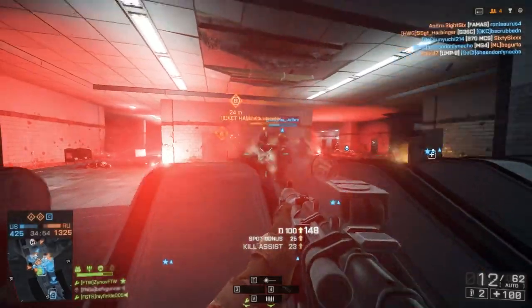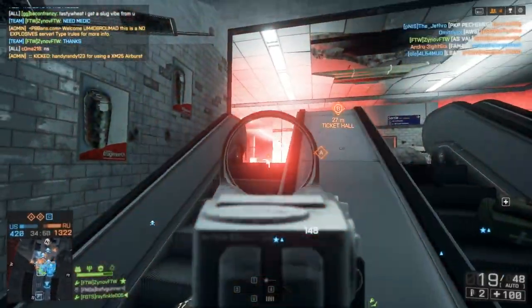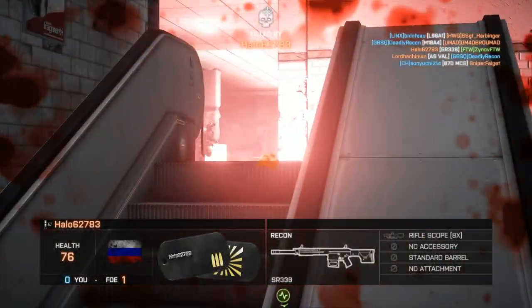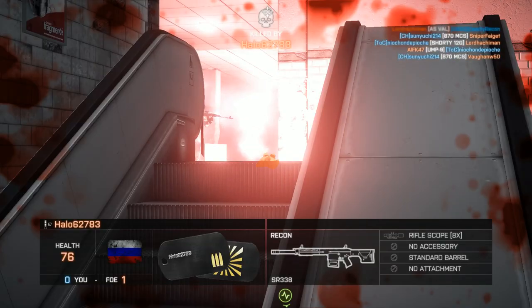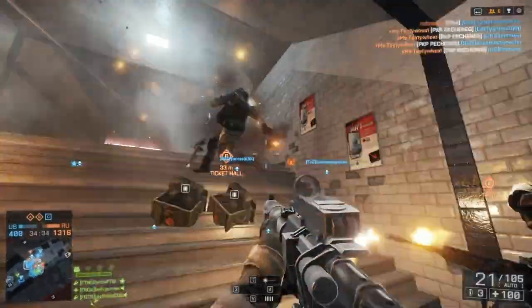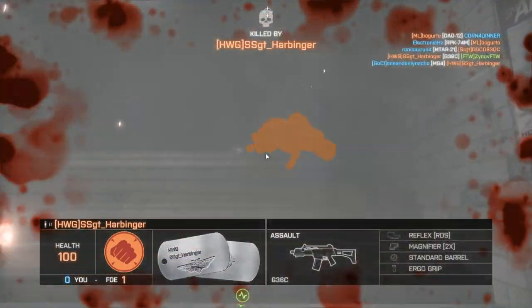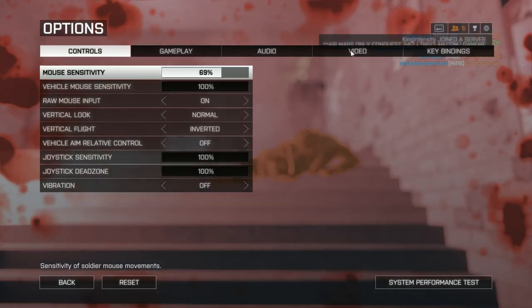I personally think that the Riot Shield will be a fan favorite to use on Operation Metro, but reaching those corners and pushing up in Rush will be a breeze once we actually have it. I do kind of hate those stalemates at the B flag, because it's just full of airburst users, which can be really frustrating. Anyways, those are all the weapon assignments that come with the Dragon's Teeth DLC. I'm 99% sure they don't require you to do everything in a single round, like with most of the Second Assault weapons.